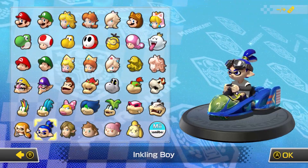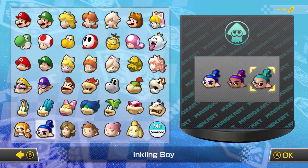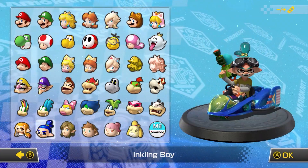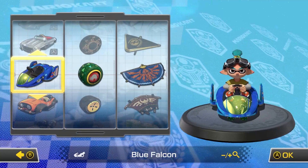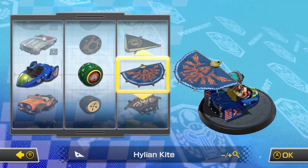I'm going to be using Inkling Boy today, but not just any Inkling Boy — I am using the turquoise-haired Inkling Boy, because why not? As for the cart combination today, we are going with the Blue Falcon, Leaf Tires, and Hylian Kite.